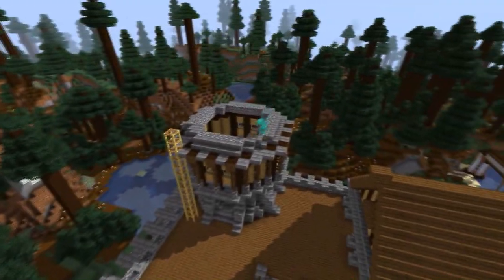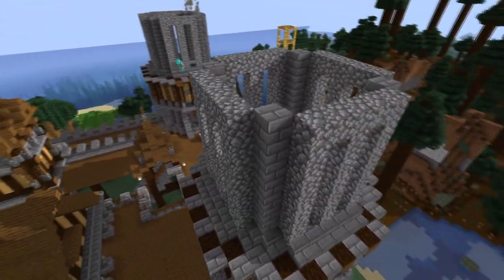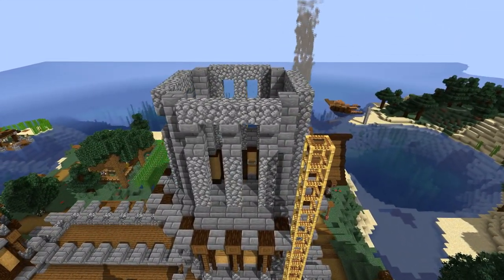For the next section I went a little bit more stone heavy, using cobblestone pillars to create these taller windows that kind of made it feel a bit more open. Plus at this height, the windows will let you look out and enjoy the pretty good view you can get of the base from either tower.